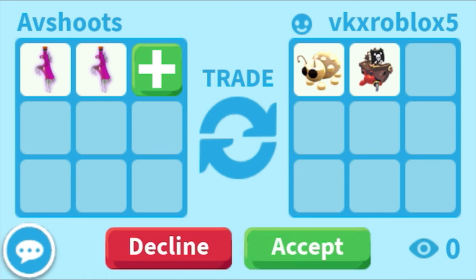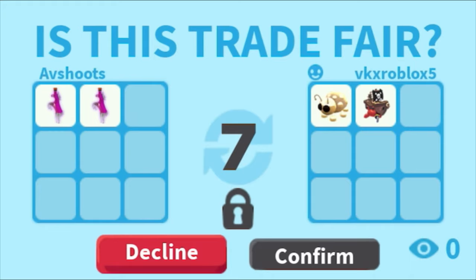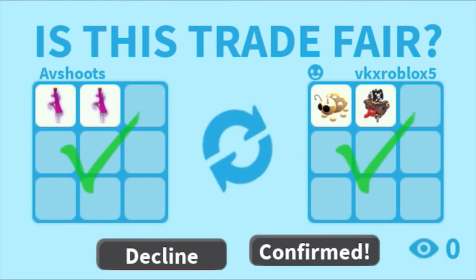My friend wanted to offer two right potions and she's offering golden ladybug and hermit crab. I will honestly do this trade because these are legendaries and I want legendaries to trade them for something good.